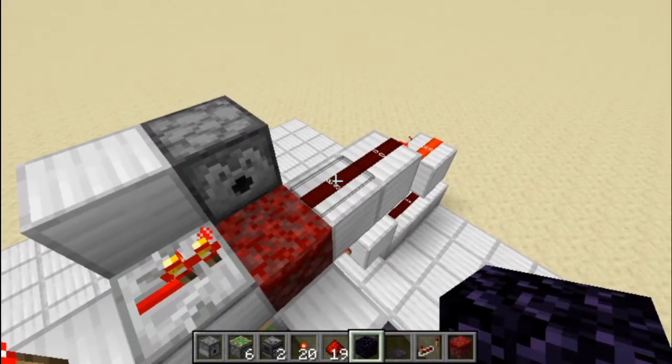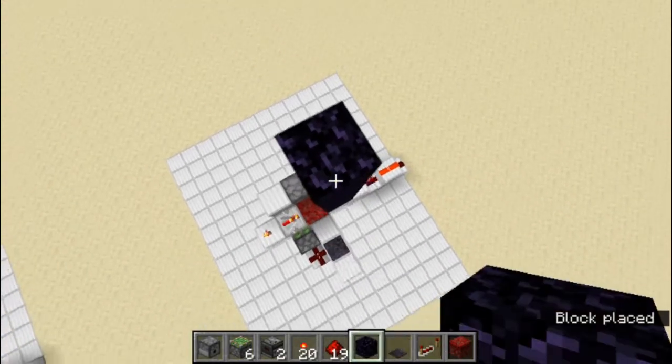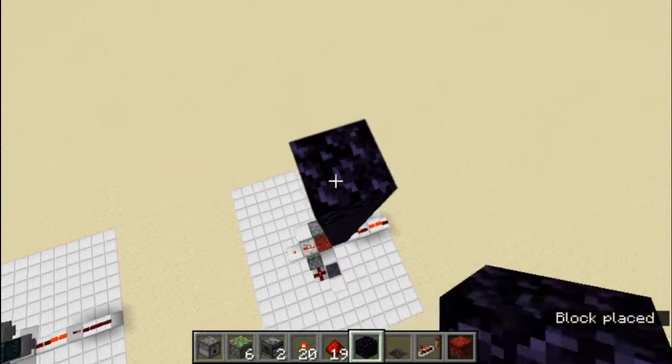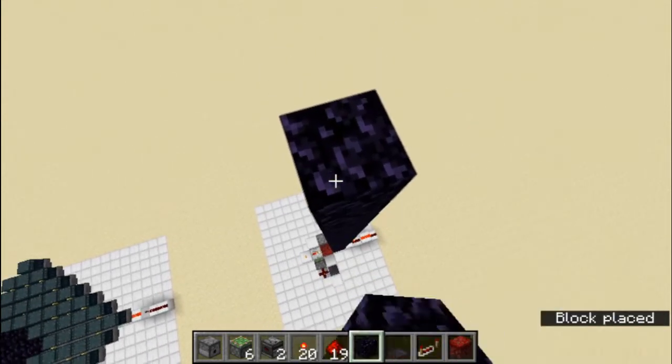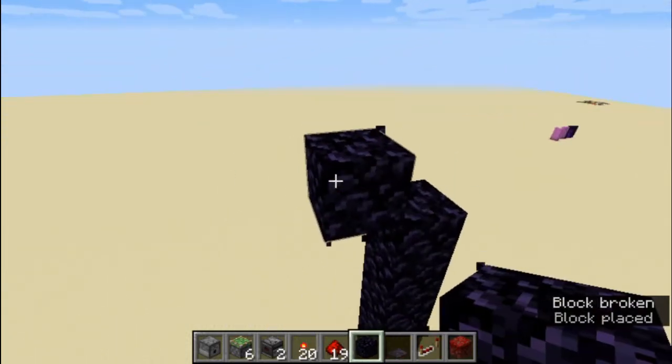Now, we place an obsidian block on top of the redstone dust, and go up 21 blocks high — counting 1 through 21 — with the 21st block going here, which we'll put in place later.